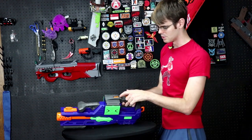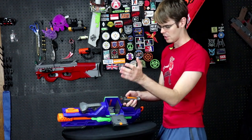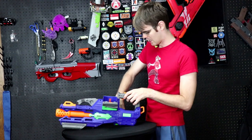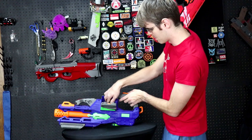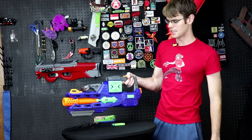If you want to load lots of darts all at once, all you have to do is open this up like this — it kind of pops open. You can see this is sort of the feed; gravity holds the hopper down so the darts keep chambering. Then all you have to do is slide your darts in. You can load a lot of darts all at once this way into the hopper style system — you've got to make sure they're facing the right way, but easy as pie.